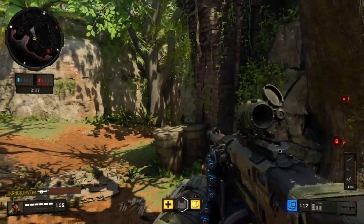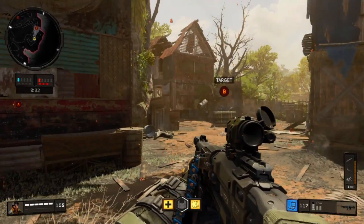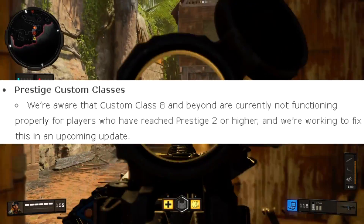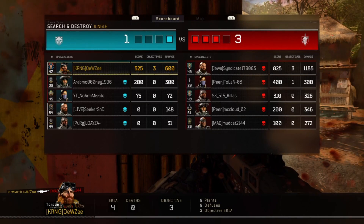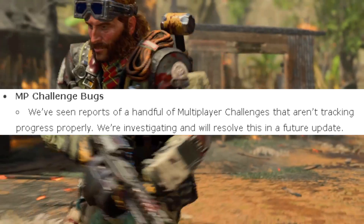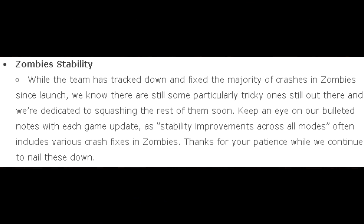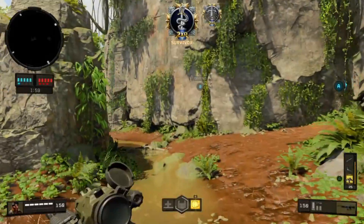That's it for today's update, but Treyarch has also teased what they're working on for future updates. They're aware that custom classes A and beyond are not functioning properly for players who have reached Prestige 2 or higher, so that will be fixed. They've also seen reports of multiplayer challenges not tracking progress properly, and that's being fixed as well. Zombie stability — all the crashes that happen at high rounds — will also be addressed.